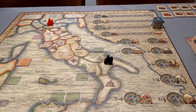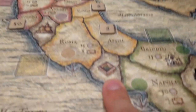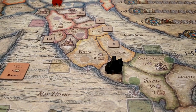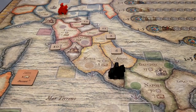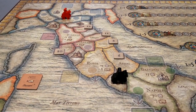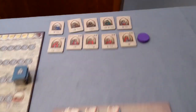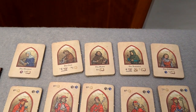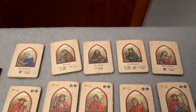To become a friar, you have to be at a convent — the square building — and give the bank half of your money rounded up to the next multiple of five (since coins start at five). If you have zero Ducati, you may become a friar without paying. Replace your merchant meeple with your friar meeple and select one of the friar tiles, each with a different power. Also discard your merchant tile at this point if you were using those.